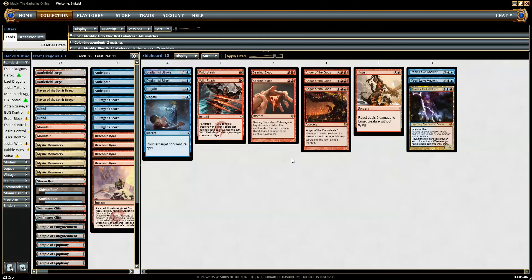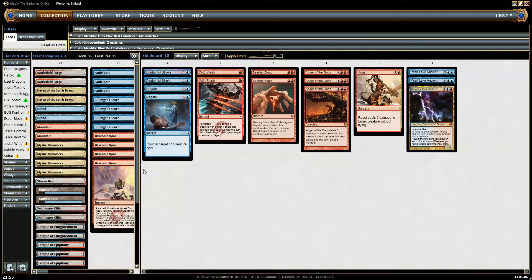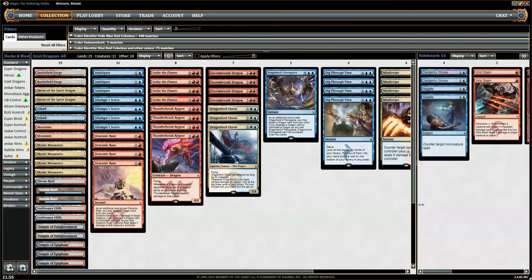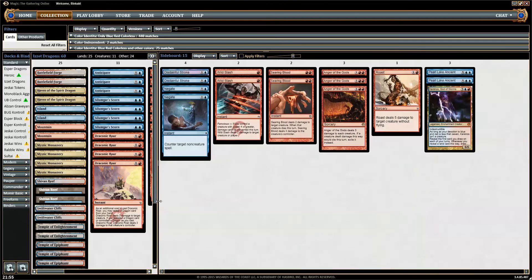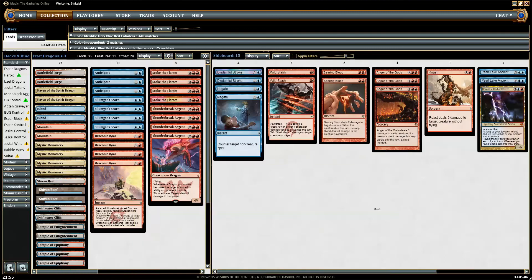Three Anger of the Gods — could probably be four, it's just that good and so important. One Roast to kill Siege Rhinos and stuff; otherwise Siege Rhino is pretty hard for us to beat once it resolves. But with four Mindswipes, four Sylumgar Scorns, and Disdainful Strokes in the board, that should be beatable. Two Disdainful Strokes against control, against whatever. Two Negates, also for the token matchups — so we have a lot of things to bring in.